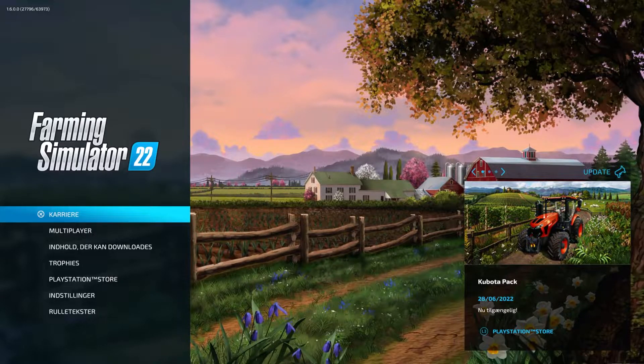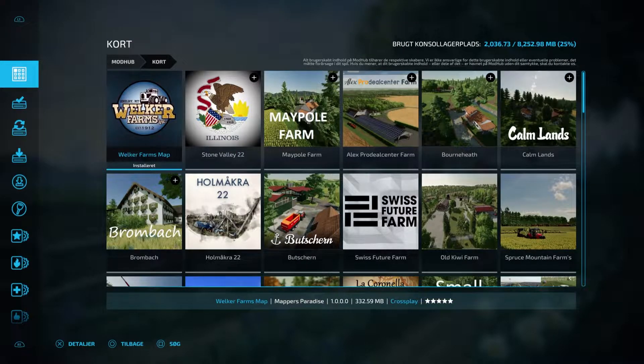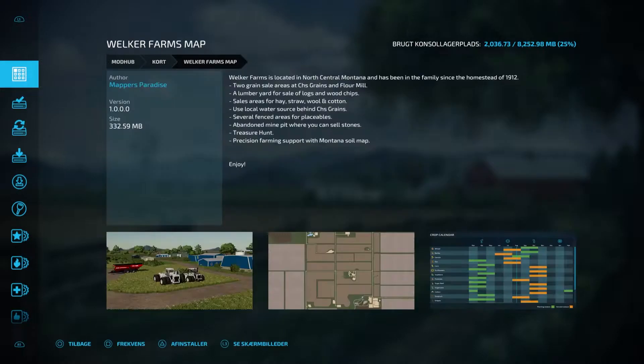If you go into career mode or we can go into the mod hub, which I'm going to do now, and into the maps, you can actually see it in the top left right here which is Welker Farms map. This is available on the mod hub right now for all platforms — PS4, Xbox One, PS5, PC and stuff like that.